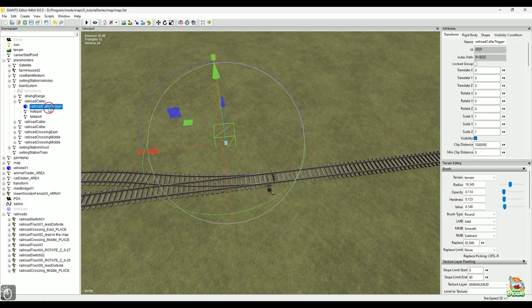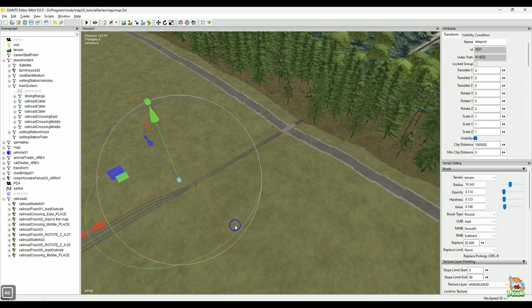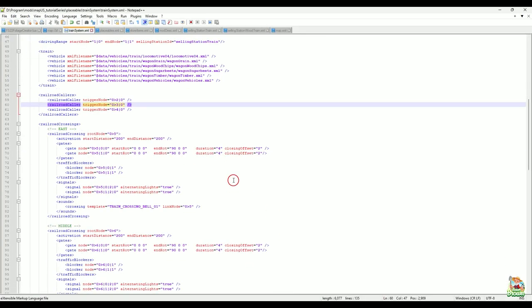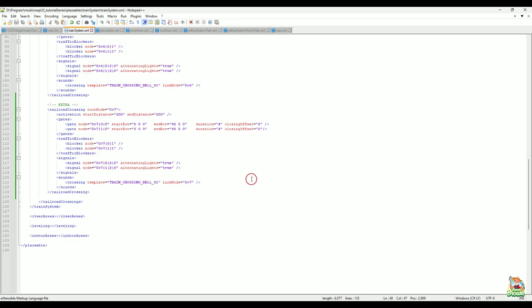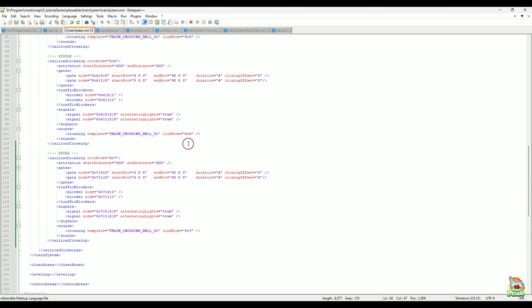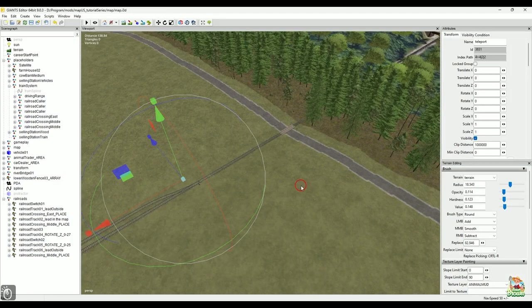We went through the crossings — we just added one additional one, making sure we changed all our index paths on our nodes. This here, the starting rotation and ending rotation — those are your keyframes. That's what controls the animation, and that's for the gate itself.